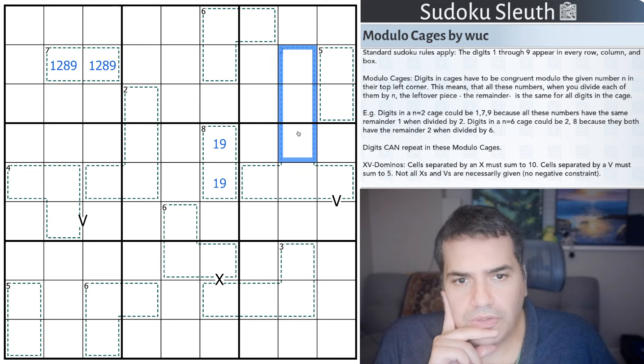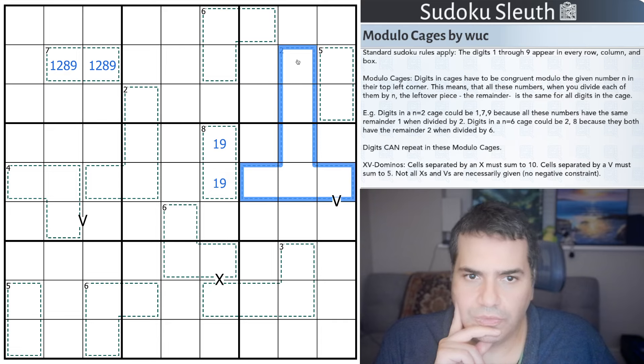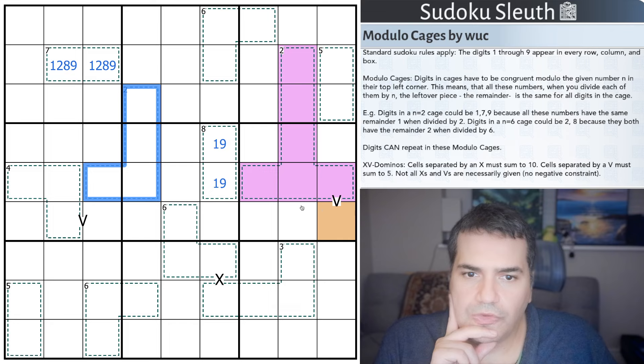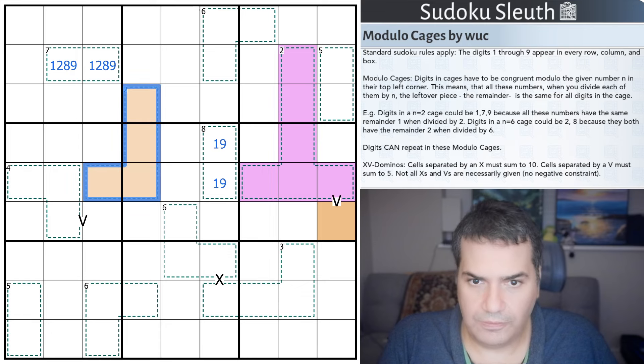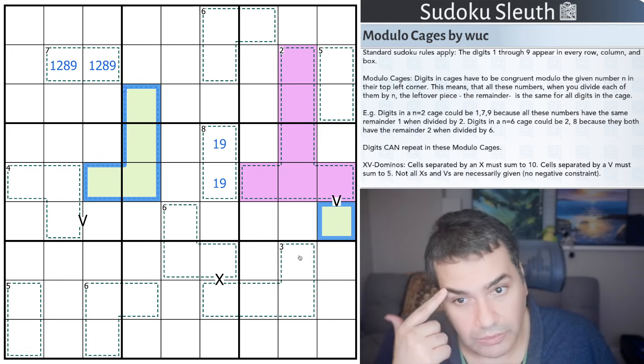For N=2, we know that essentially all cells in the cage have to be the same parity. Did the inner cage have to be congruent modulo? Yeah, so it's the entire cage - it's not separated by the box. So all of these are one parity - let's go with purple. And then green is going to be the opposite parity, because to get to 5 with an X-V constraint, one of them will be even, one of them will be odd. If this is odd, that would be a fourth odd - I can't have two odds. If this is even, that's three evens. So this is green.